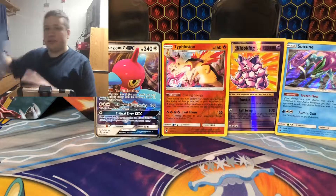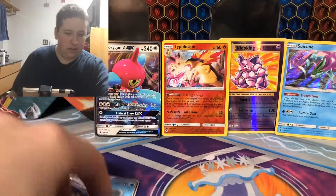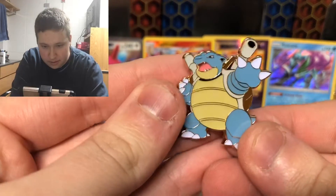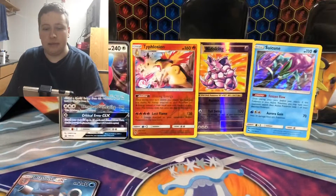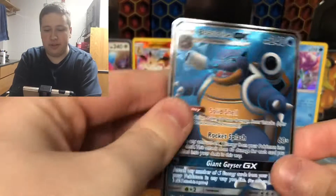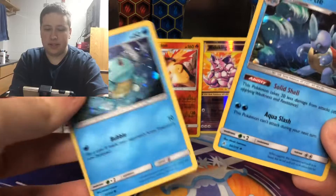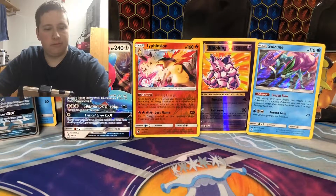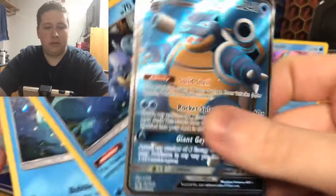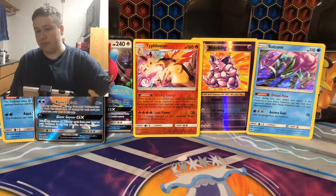Hopefully things get better with this Blastoise box — and we're getting a full art in this, so I'm really excited. Everything's out of the box. Here is the Blastoise coin and then we have the Blastoise GX Full Art. The Wartortle holo — this is a holo from Unbroken Bonds. The Squirtle and then the Wartortle. And here is the Jumbo card — Blastoise GX Jumbo. Two more jumbo cards to add to my collection.